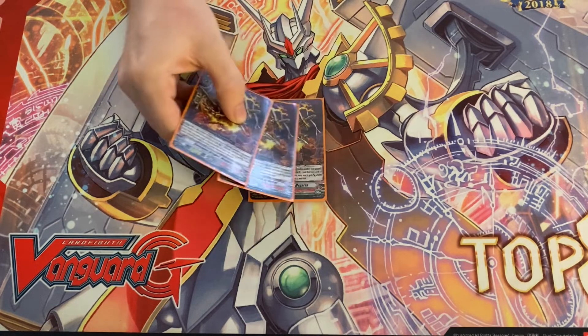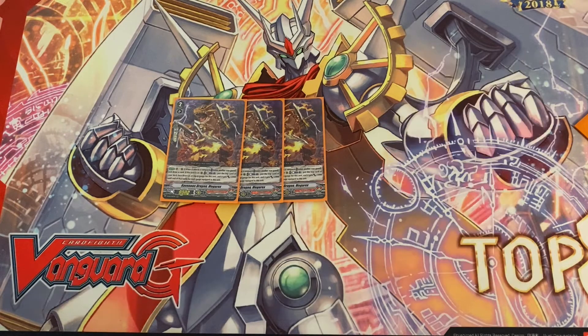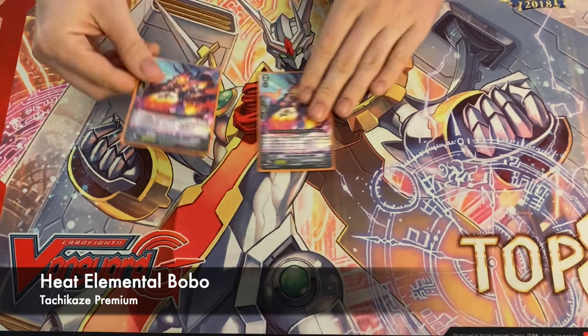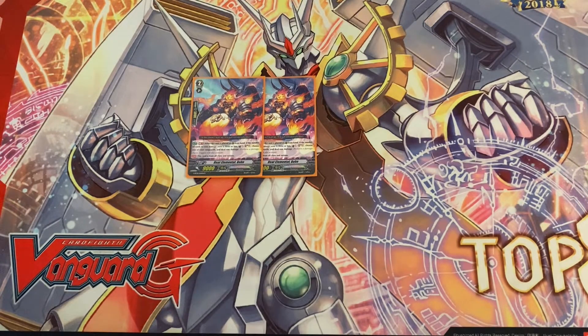Next we're playing three Mega Rex — really good for the grade two game and comboing in general. Since you're playing eight draw, you can aggro early and kill the draw trigger to draw a card, digging through your deck faster. He also has the ability to gauge, so it's just an added benefit. Finally, we're playing two Bobo — a lot of people don't run this card in this deck, but Tachi can do a ton with one damage.